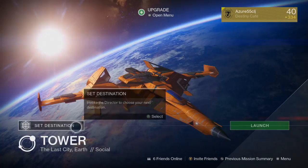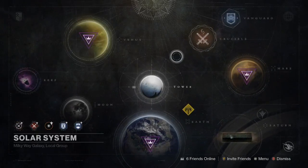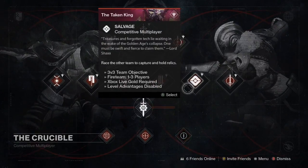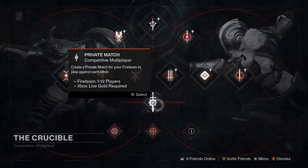So I'm going to show you how to do that. We're going to go to our destination director and go up to Crucible. And there's the new icon — it's the sword with the cogwheel. So a sword with settings — that's private matches. Let's go in there.